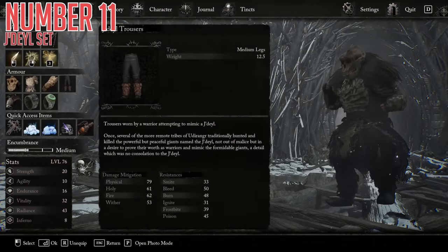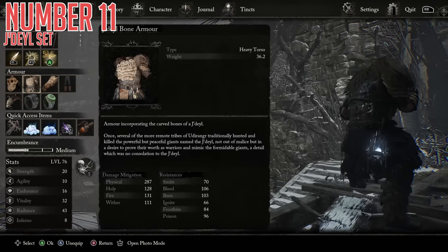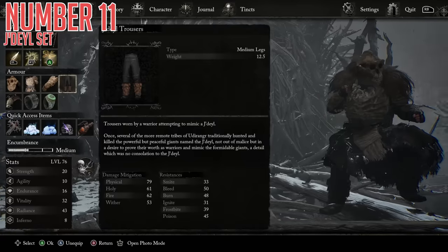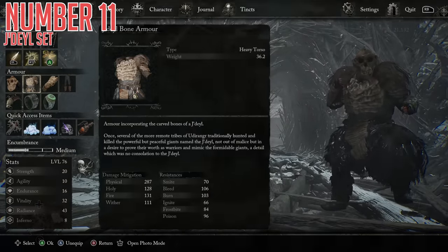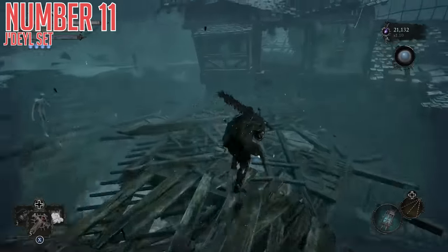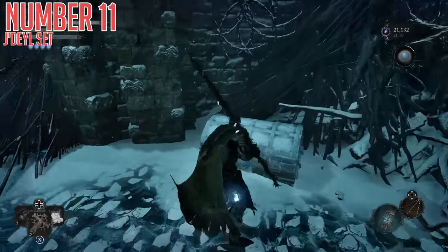Number 11 today is going to be the Jadael set. This armor is just a funky little bone armor set with a monkey-type Neanderthal skull helmet — very cool, with a heavy bone and fur motif throughout that looks quite nice and is unique compared to most other armor sets in the game. The defenses on it are quite good, and for the most part this counts as a medium armor set, except for the chest which is heavy armor. To get it, continuing through that flooded village area, from the top of the same shortcut ladder as before, head forwards through the open building and into a courtyard area. As you come up the stairs, you will see a chest, and inside you will find the full armor set.